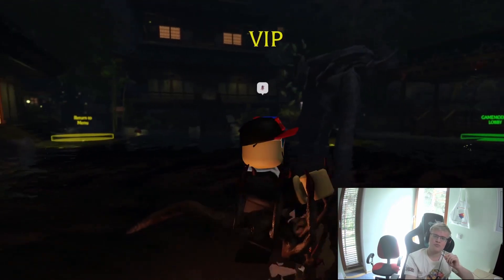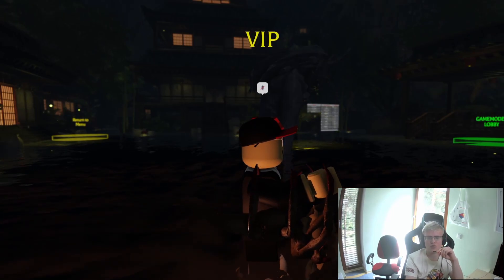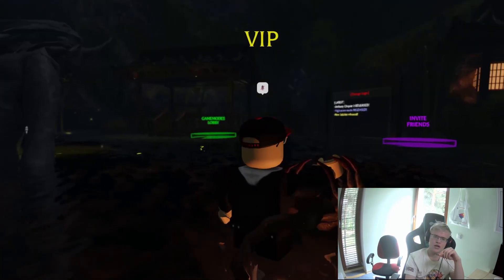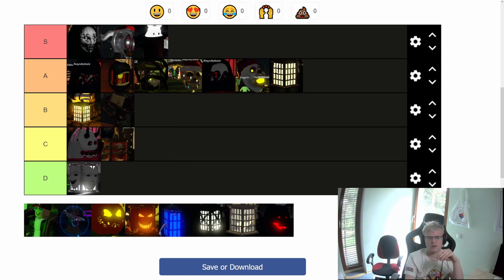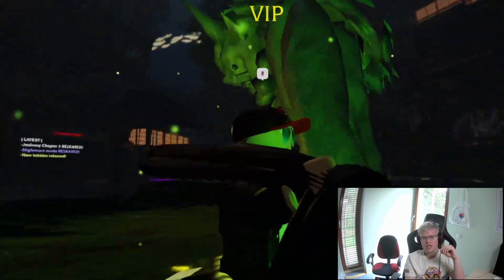Now it's time to move to the Suposhi lantern. This is one of three lanterns you need to buy with coins from Book 2 Chapter 2 nightmare mode. I really like the monster moving animation and the cozy brown light coming out of the lantern, so I will put it into B tier.